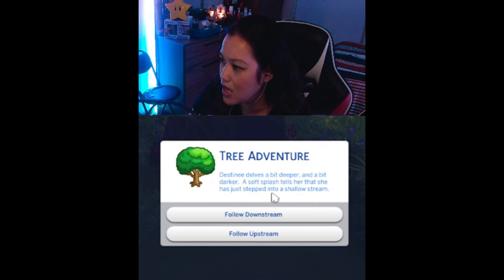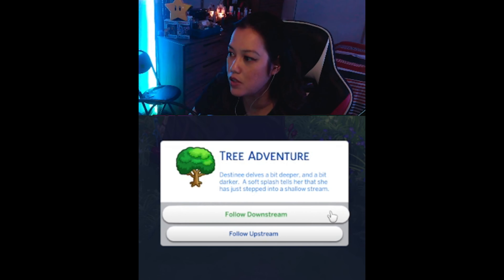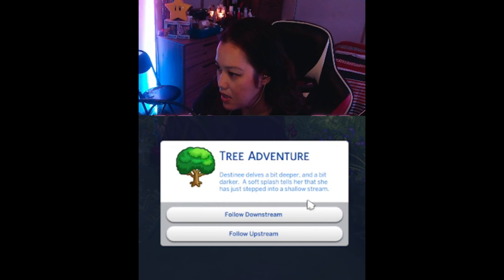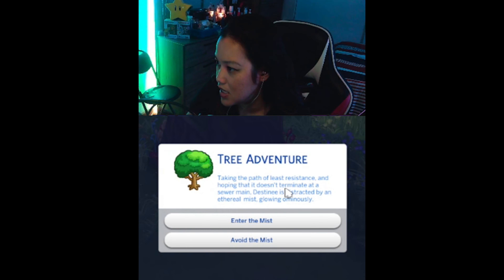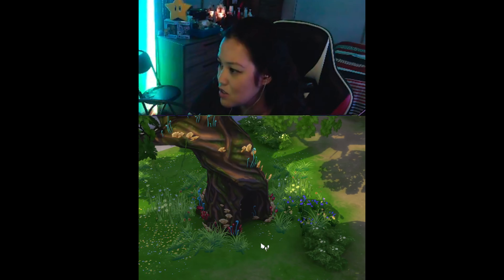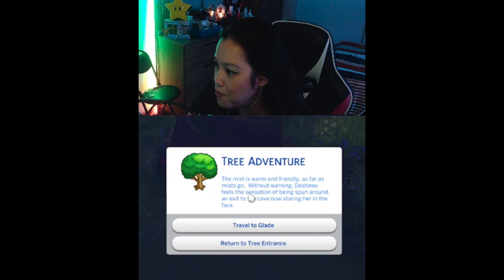Destiny delves a bit deeper, a bit darker. A soft splash tells her she has just stepped into a shallow stream. Let's follow it downstream, taking the path of least resistance and hoping it doesn't terminate at a sewer main. Destiny is distracted by an ethereal mist glowing ominously. Let's enter the mist — dive right in. The mist is warm and friendly, as far as mists go. Without warning, destiny feels the sensation of being spun around, and the exit to the cave is now staring her in the face.